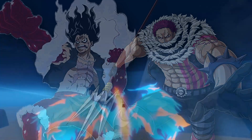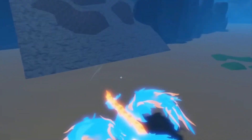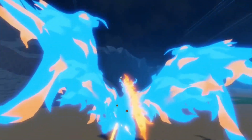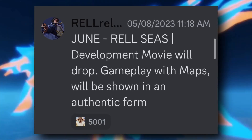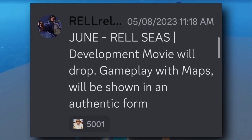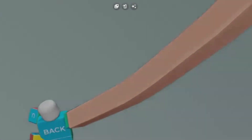The closer we're getting to June, the more they're actually giving us. I feel like they're just trying to get all the sneaks out of the way so when they get into the movie it's new information and not old stuff from the past. But Luffy's fruit is looking real good — we got Gear 4, we got Gear 3, we've got one more gear left, and they're pretty much done with Luffy.